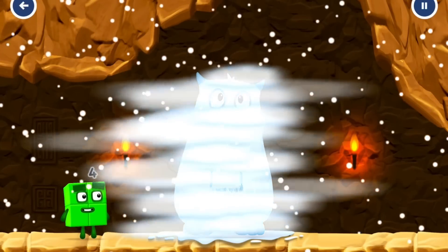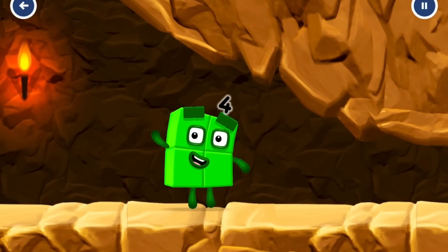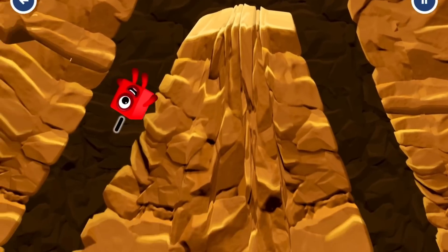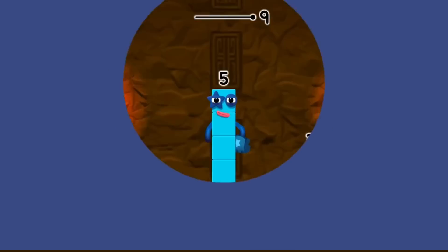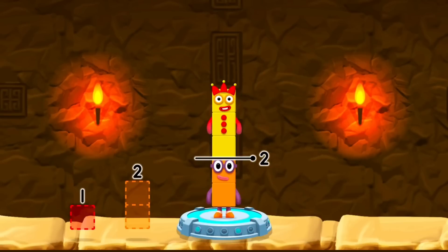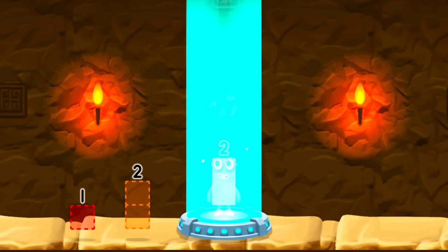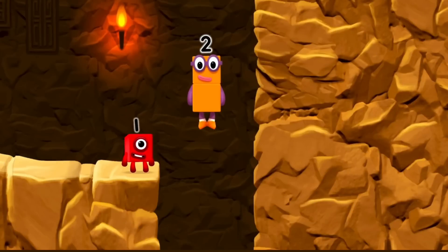See you next time. I'm not so sure four is going to fit through there. You made it. Take number blocks away from five to leave two. Three. Correct. Five minus three equals two. Two. Good job.